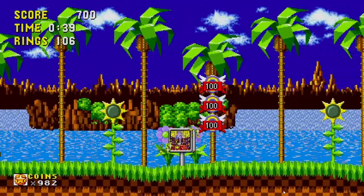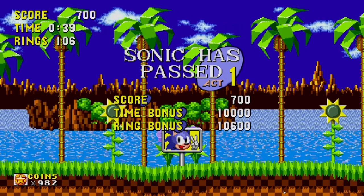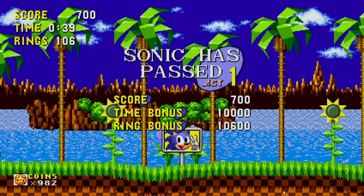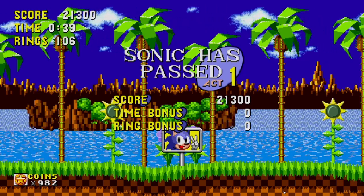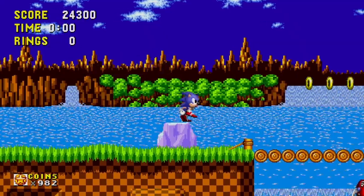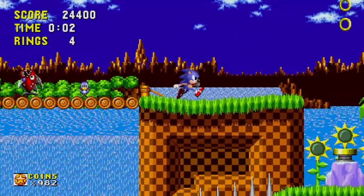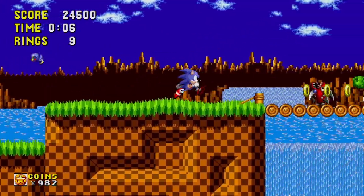Green Hill Zone certainly lives up to its name — a tropical paradise with plenty of greenery, large sloping cliffs, tall hills and mountains, palm trees, flowers, waterfalls, and lots of water, as you can see from the background. It looks like the kind of place that Big the Cat would want to hang out with his buddy Froggy and go fishing. I wouldn't mind sticking around there myself, minus the whole robot thing going on.